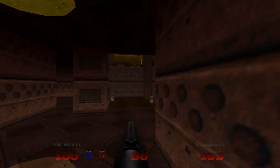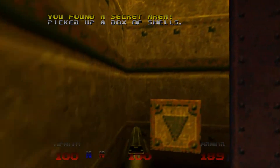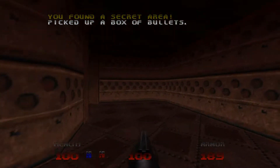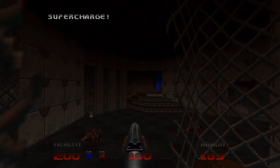And we have the first secret here. Just press on the wall panel here and that will lower this lift. There are two secrets here — that's one and that's the other one. And just around the corner here we've got the soul sphere, or the supercharge.